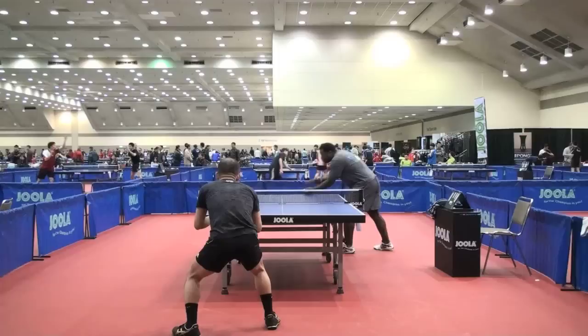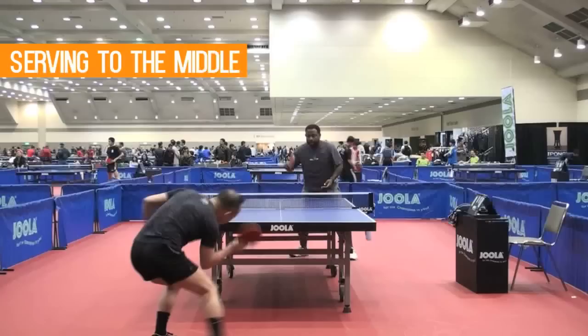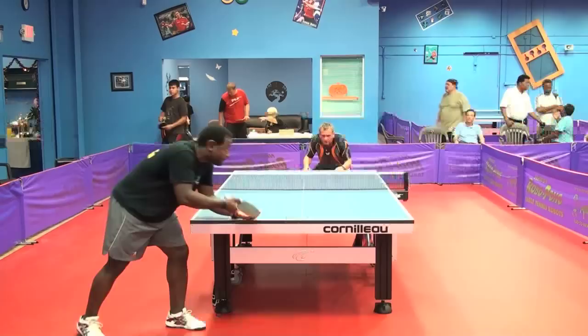Serving to the middle. The next way to expose the chopper is by serving to the middle of the table. This will give you the tactical advantage because the chopper has to get in position before making contact with the ball. This can result in an unforced error by the chopper having to make several adjustments. As you can see in this clip, the wide backhand has been exposed from making the serve to the middle of the table.